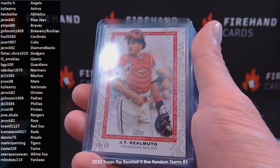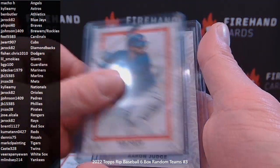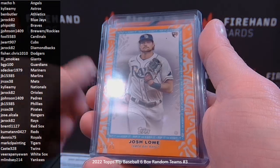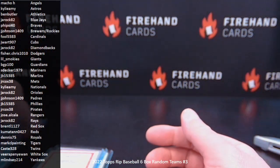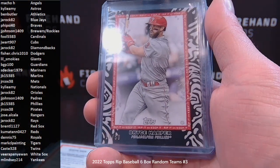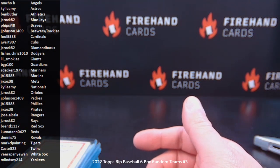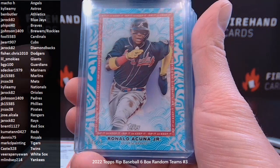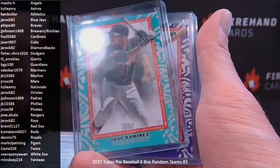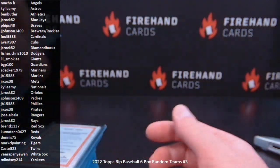Let's relive it one more time. Number to 99: JT Realmuto, Nick Lodolo, Yadier Molina, Ian Happ, and Aaron Judge. Number to 75: Vidal Brujan, Chris Bryant, Josh Lowe, Matt Olsen, and Ian Happ. Number to 65: Tim Anderson, Reed Detmers, Austin Hayes. To 50: Bryce Harper, Shohei Otani, and Cedric Mullins. Number to 40: Ronald Acuna Jr., Randy Johnson, and Austin Hayes. To 35: Clayton Kershaw and Jose Ramirez. To 25: Brandon Marsh and Jeremy Pena. And number to 10: Mackenzie Gore. That's it for our break.